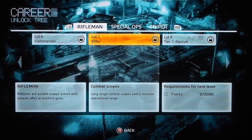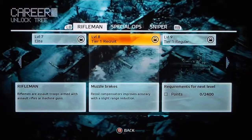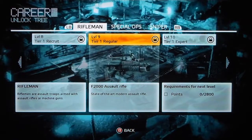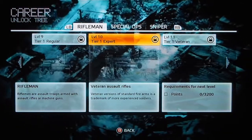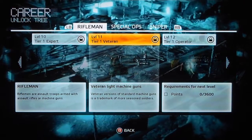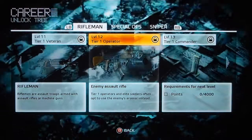Level seven is the combat scope — long-range combat scopes vastly increase operational range. Level eight, which is the tier one Recruit, is the muzzle brake — recoil compensators improve accuracy with a slight range reduction. Level nine is your F-2000 assault rifle, which you probably know from Modern Warfare 2. Level ten is your veteran assault rifles — veteran versions of standard firearms, trademark of more experienced soldiers. Level eleven is veteran light machine guns. Level twelve is the enemy assault rifle — tier one operators and elite soldiers often opt to use the enemy's arsenal instead.